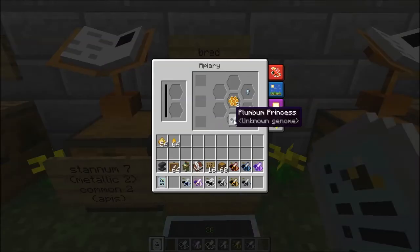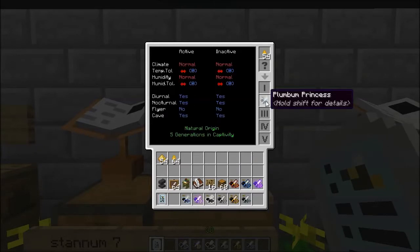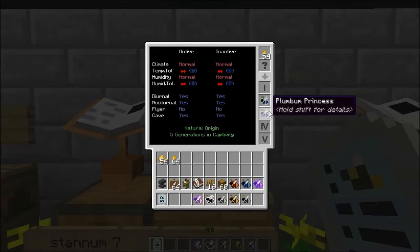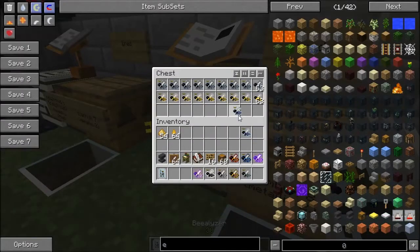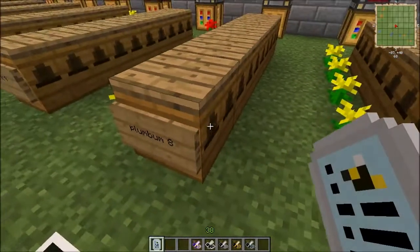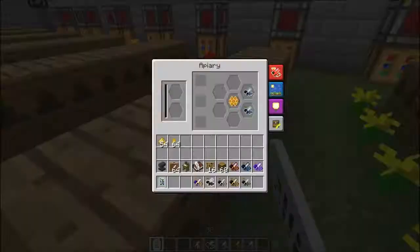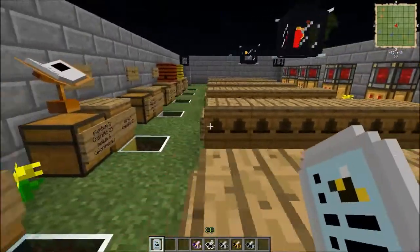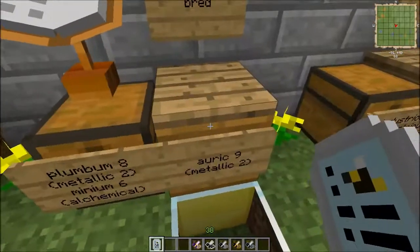Let's take a look at the Plumum bee. It took five generations again. Oh look at that — I managed to get a purebred! That is possible, just not guaranteed. Once again we've got purebred queens, and you can get one drone out of them plus the lead nuggets as well as some honeycomb. It looks like standard for this is one product per life cycle on average. Let's move on to the Auric bee.